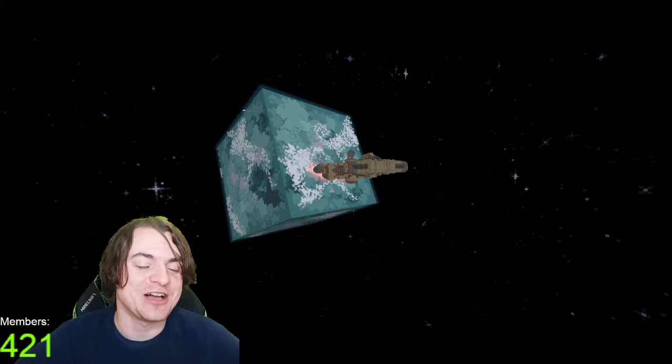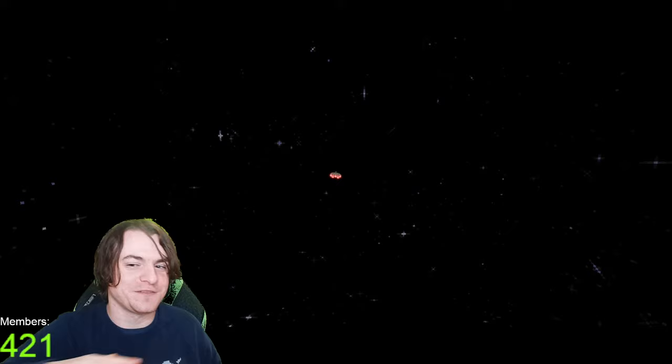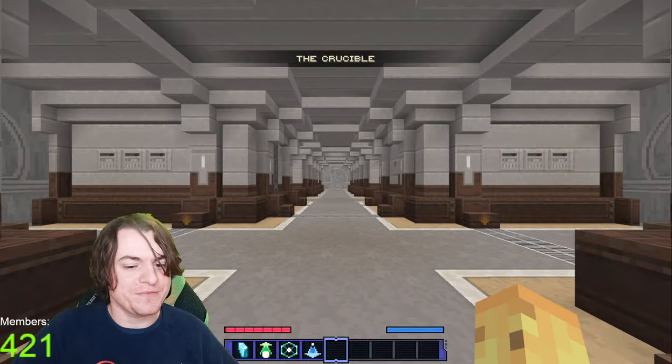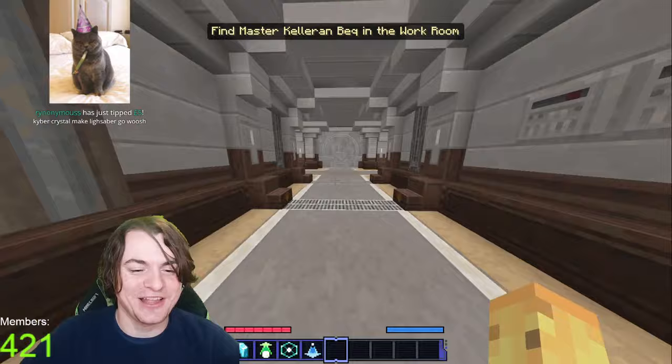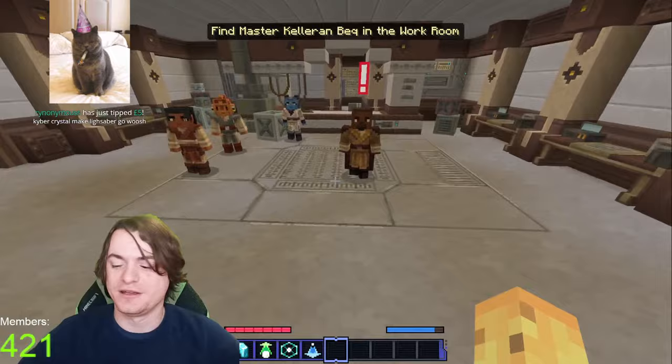Look at that by the way — it's such a dumb but cool detail to make the planet as a cube. A flat planet would be fair, but if you need to go over the space theme, cube planets works for me. Anyway, we're now in the crucible, which I think is a spaceship — I'm just vibing that one out. Kyber crystal: make the lightsaber go whoosh. Thank you for the first tip of the stream — the first tip of November.